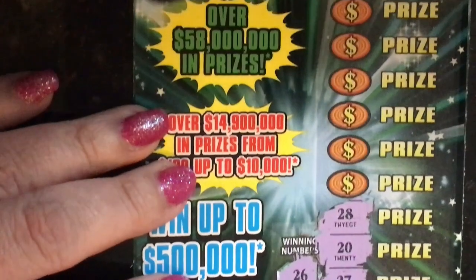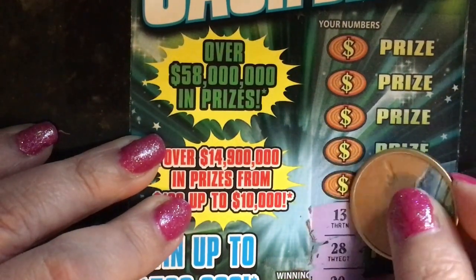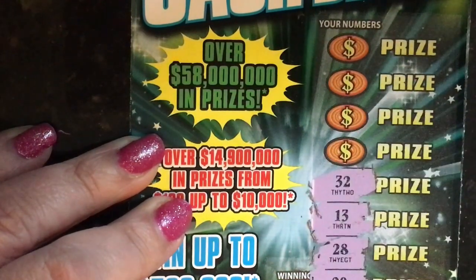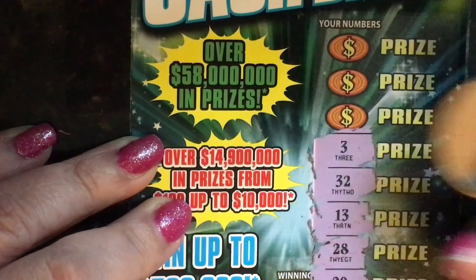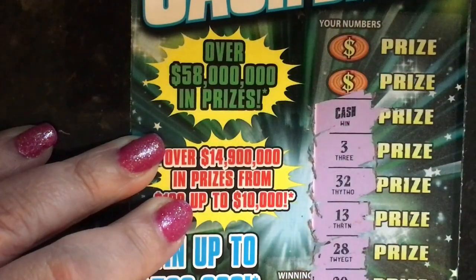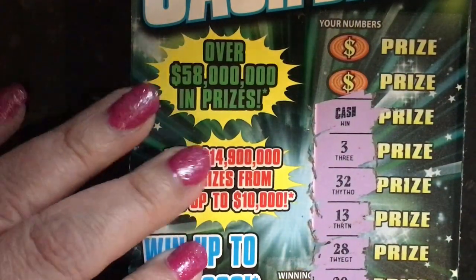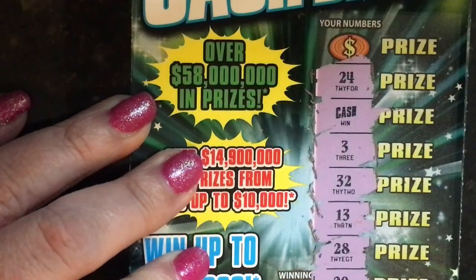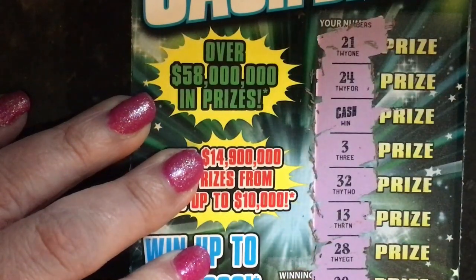Sliding it down so you can see the rest. 13, 32. We need a 33 — and a 3. We got a Cash symbol! We have a 24, 24, and a 21.